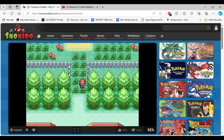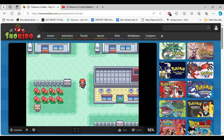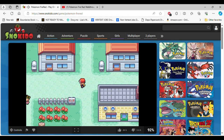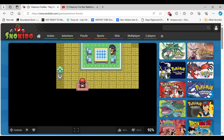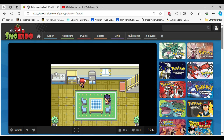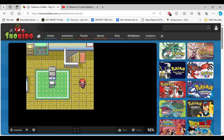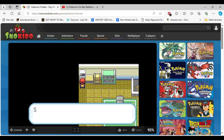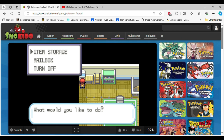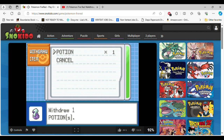We learned Bubble, okay. I'm gonna go check my PC really quick because I think there should be a potion in here, so I'm gonna take it. Yep, knew there was a potion — I'm gonna take it.